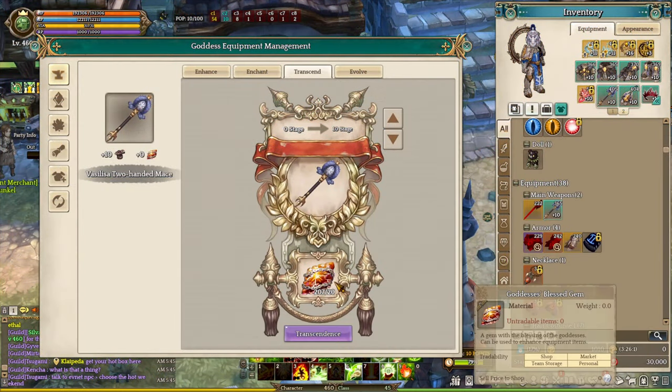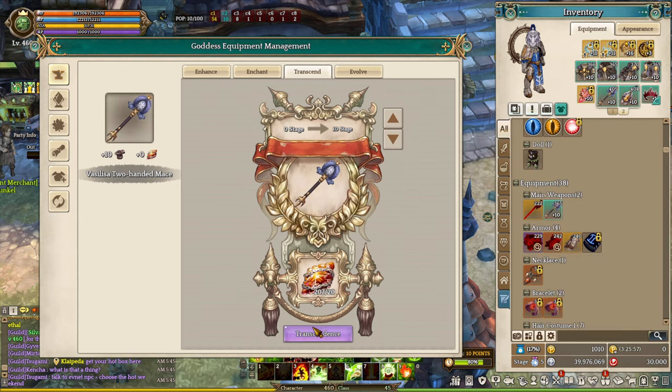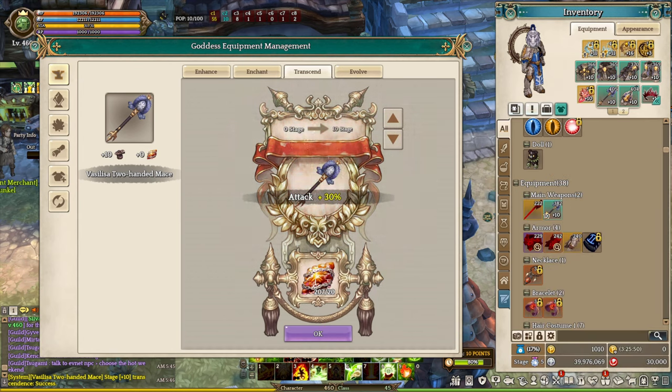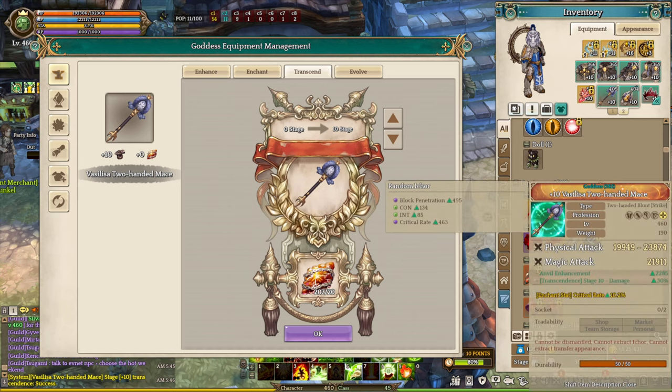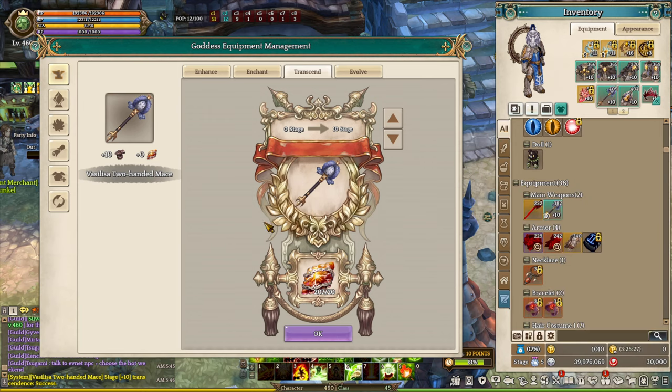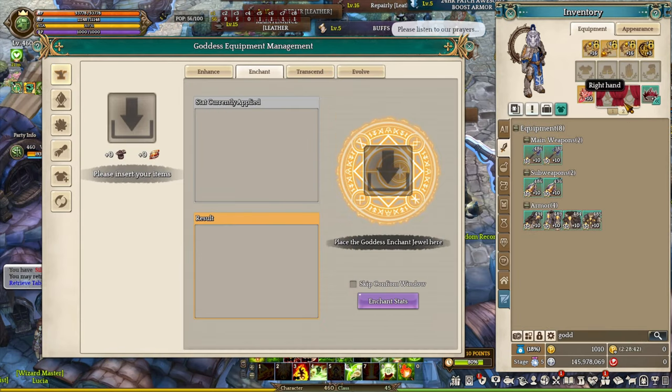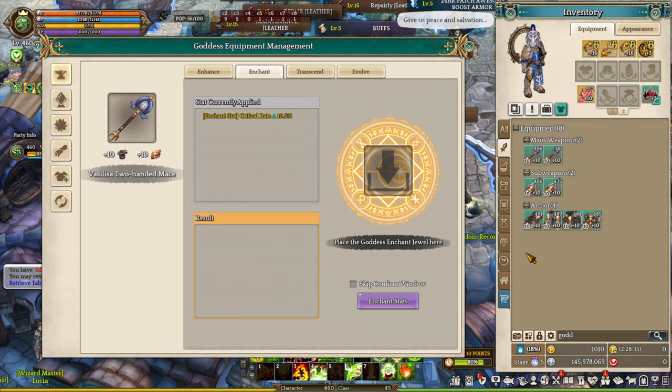Next is the Goddess transcending system, available in the Goddess Equipment Management tab UI. Click on the unveils section and then the third tab for transcends. From here, choose the amount of stages you want to transcend your Goddess Equipment — it only costs 20 Goddess Blessings. Keep in mind you cannot transcend Goddess Equipment through the normal NPC like the blacksmith or familiar blacksmith. I recommend transcending your Goddess Equipment after you convert from legendary, so you get that Transcend 2C 30% damage bonus.